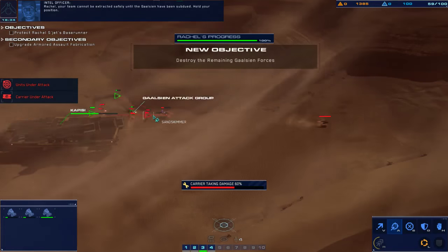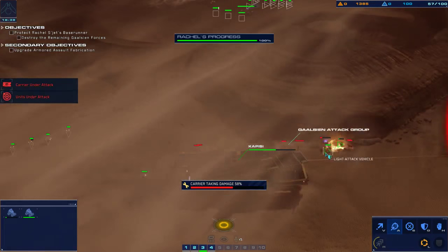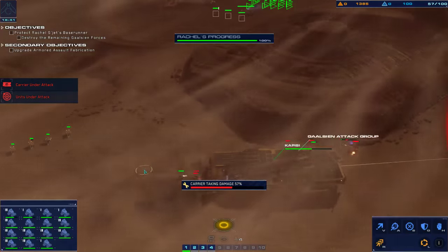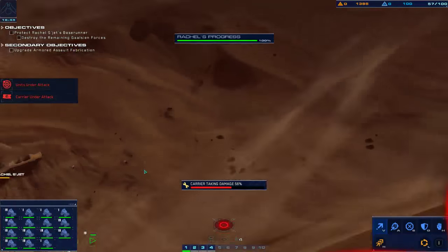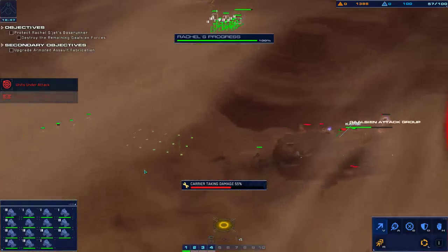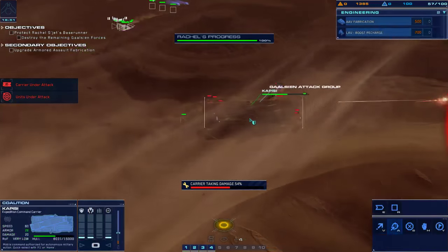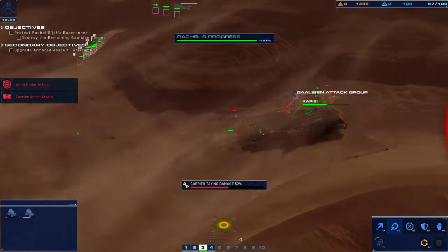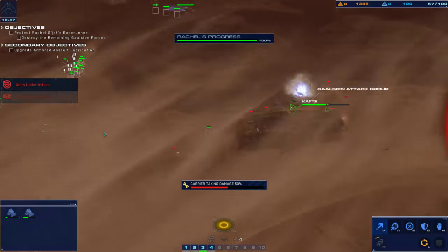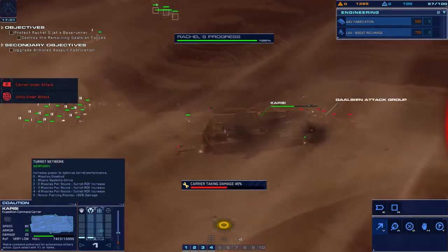Rachel — your team cannot be extracted safely until the Galphian have been subdued. Hold your position. Move through the top zone — it's a straight shot. All hands. Carrier hull at 50% integrity. Weapon range systems offline.